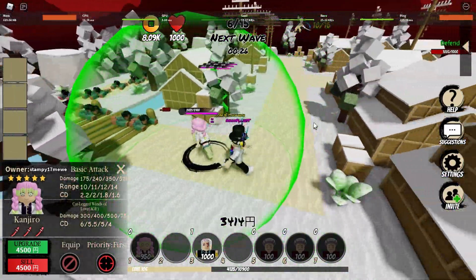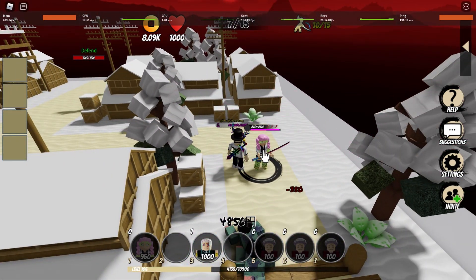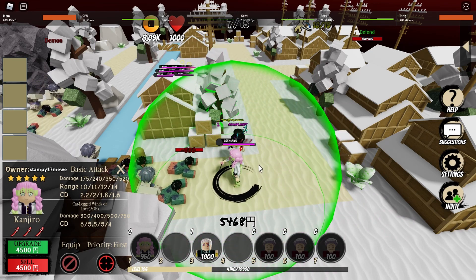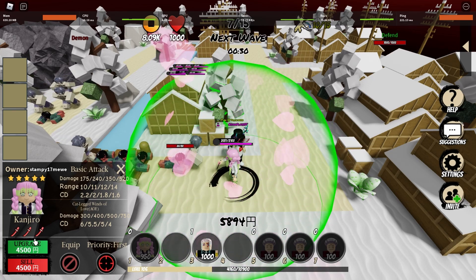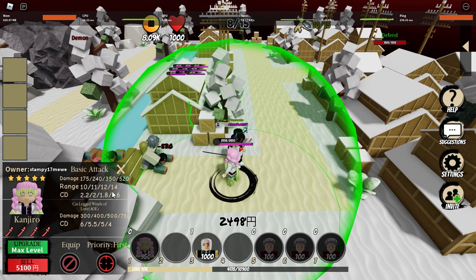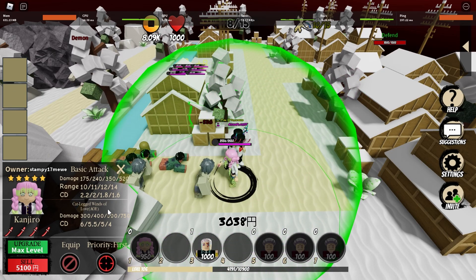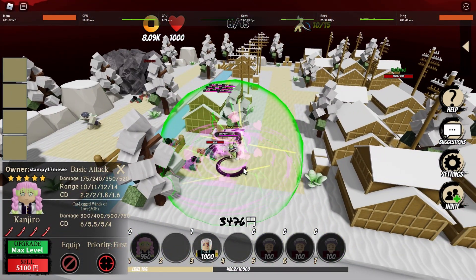She has quite a big AOE, not gonna lie — quite a unique attack FX. Her legs come out and just swing. Her last upgrade costs 4.5k, taking her to 520 range 14, cooldown 1.6 for base attack, and her skill 'Cat Lake Winds of Love' AOE up to 750 with cooldown 4.